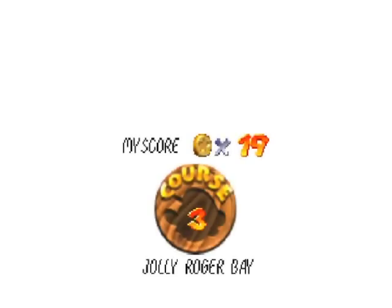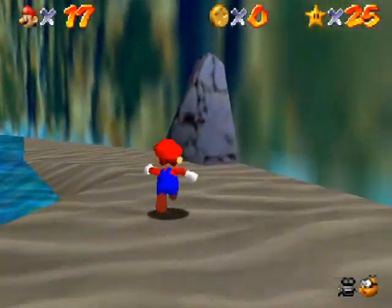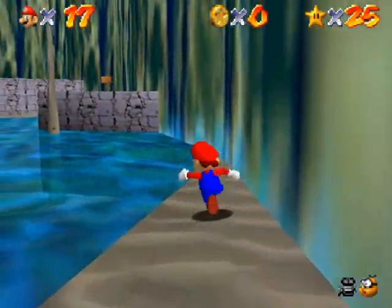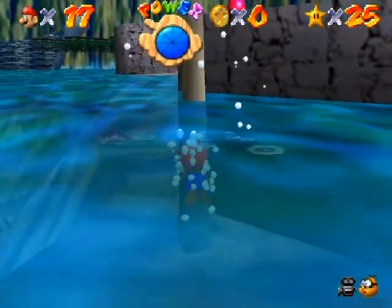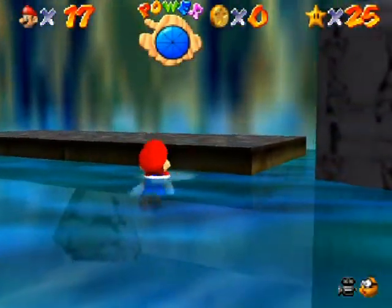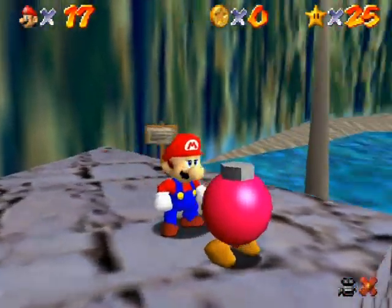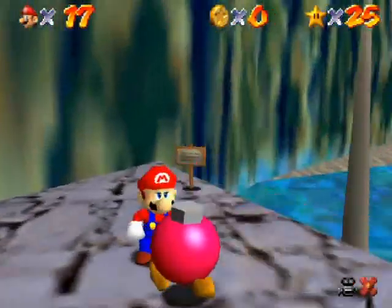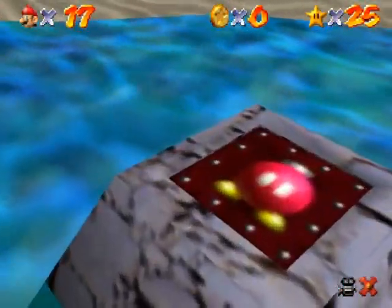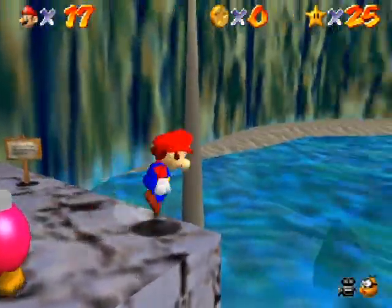This is the one I need the cannon for. What you want to do first, if you didn't activate your cannon already, is go over to the Bob-omb Buddy over here, chat with it, and get the cannon activated. The cannon is right near the start — you might have actually seen it as I passed by. Thank you Bob-omb Buddy. That's where it is. The cannon looks a little waterlogged, but I assure you it works.